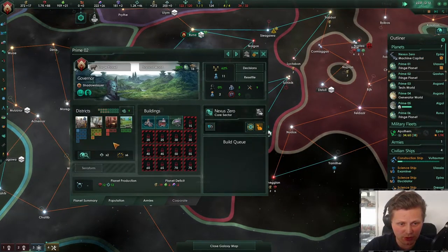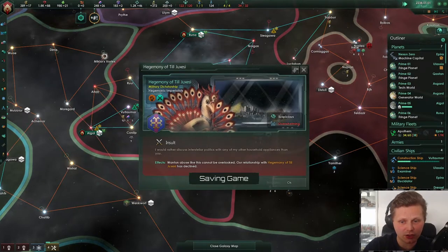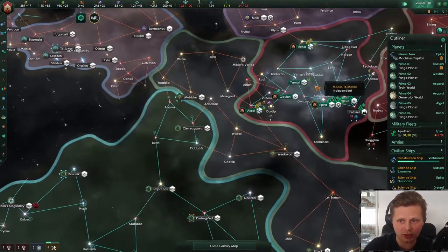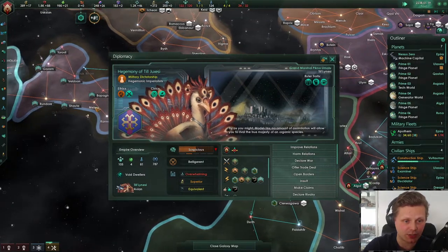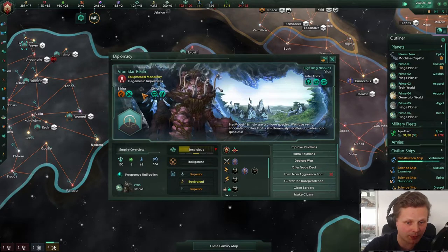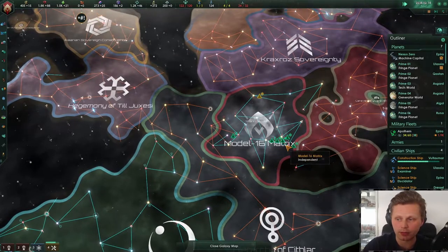So these will start building up and I kind of feel we want to start boosting the Food as well. There's a Diplomatic Insult from this guy over here — it's overwhelmingly superior and I don't like that. This is really scaring me. He won't survive for long because he's about to be taken over by this other guy, who I trust even less. But it is what it is.